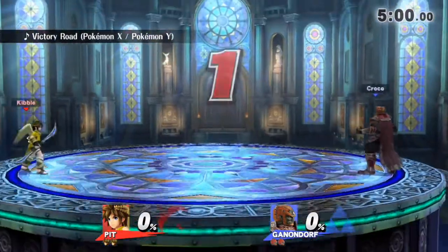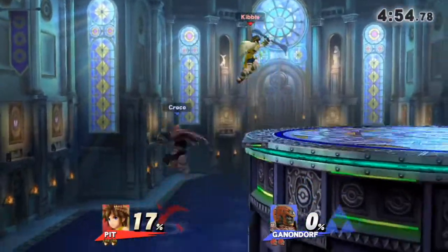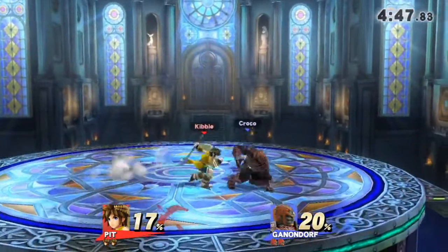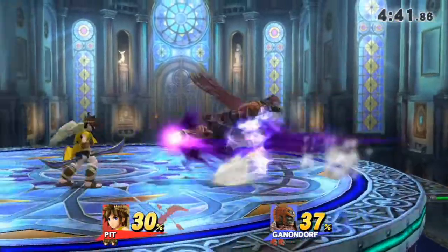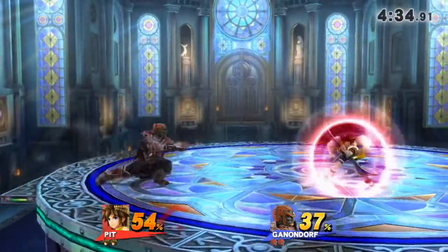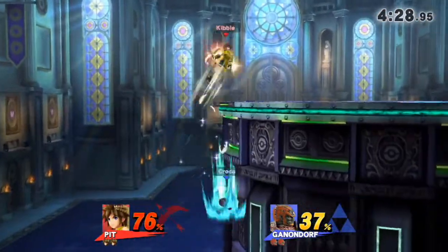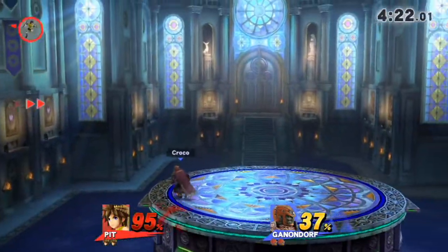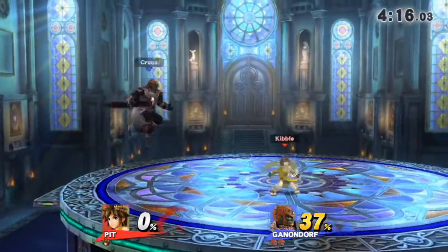We got a Ganondorf — very interesting, very interesting indeed. Coming in strong. Let's hope we're going for the spike. Ha-ha! Down throw up smash, boys! Now he's air dodging that time, so I know this man's going to air dodge probably next time. We bait him out with the arrow — just kidding, that was messed up by me. We got to stay away from that. I missed a grab? Things are not going great — they're back! GG to that.